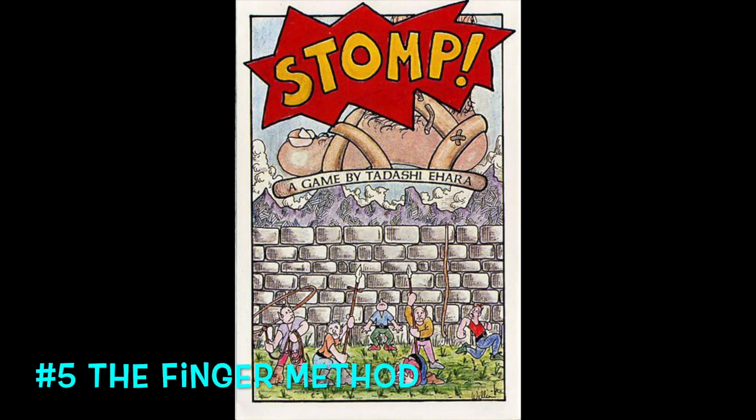This crazy system was designed by Tadashi Ihara and used in Stop, the micro game from Chaosium. Essentially, in cases where you have four or more units working together on a task, it automatically succeeds. Otherwise, if three units work together, it's called a two-finger resolution. If two work together, it's a three-finger resolution. Last, if it's just one unit working on a prong, it's a four-finger resolution.